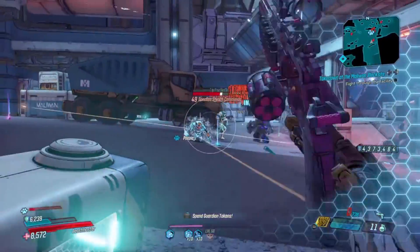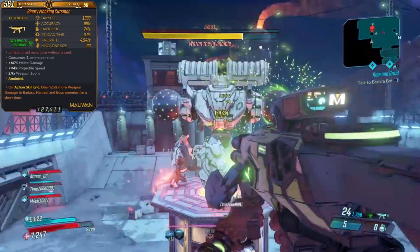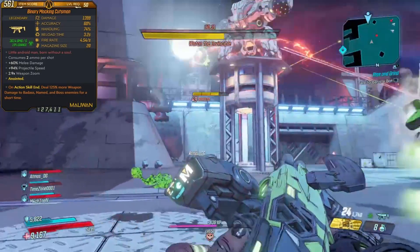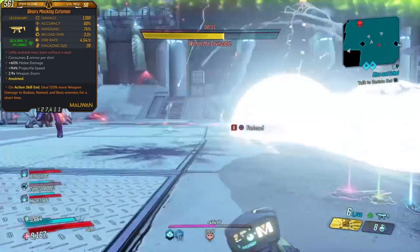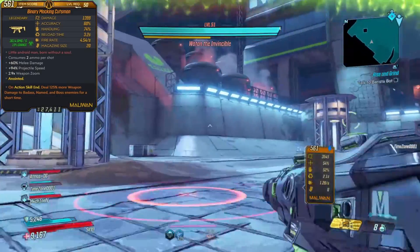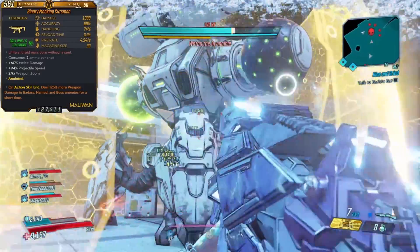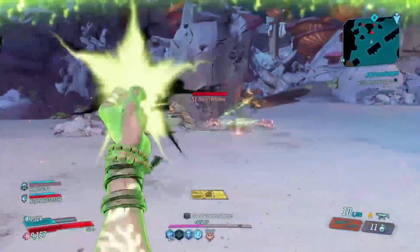Coming up at number 4 is going to be the various element Cutsmans, which are legendary elemental Maliwan submachine guns. These are extremely potent right now with Amara's Driver mod because the slow projectiles mean you can get a good running start before they hit to deal insane damage. All three elements — incendiary, shock, and corrosive — all have their uses for this raid, but the best one is corrosive, followed by shock, and lastly incendiary. The corrosive one is almost a staple in all of my builds because the Valkyries and Wotan are all armored enemies, and this version just melts them extremely quickly with its high elemental damage.